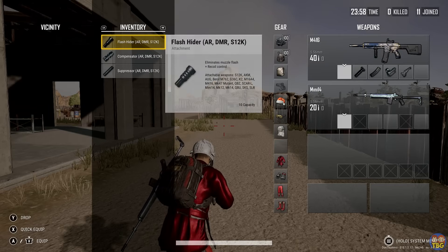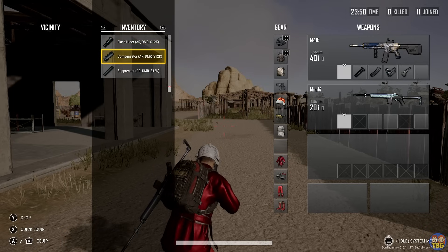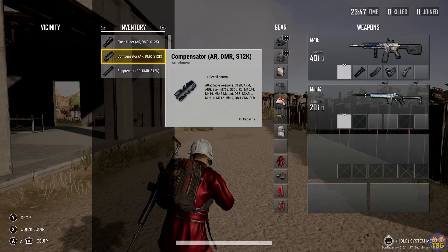Number 3: Muzzles. The three types of muzzle available for most guns are the flash hider, compensator, and suppressor. The flash gives you minor recoil reduction as well as hiding your muzzle flash. The comp gives you even more recoil reduction, but doesn't hide your flash.